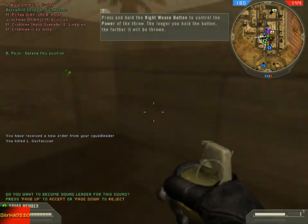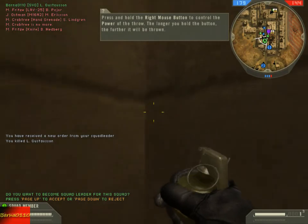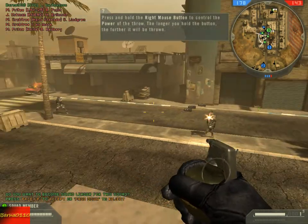Press and hold the right mouse button to control the power of a throw. The longer you hold the button, the further it will be thrown.